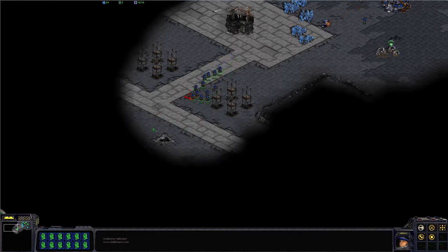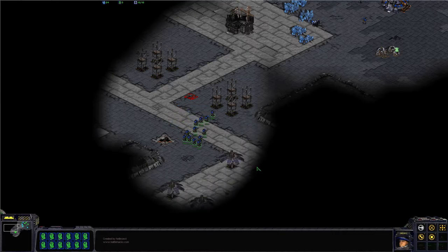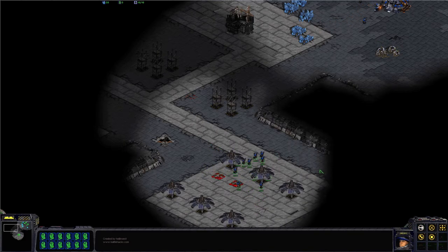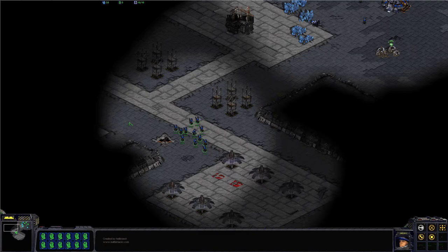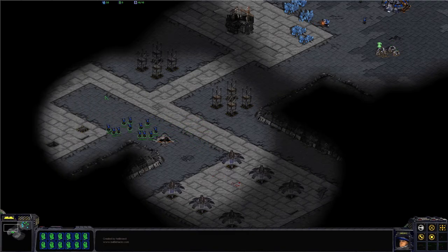We can still play it as a custom campaign. And here we have a bunch of marines. They are enough to keep your base safe. You can kill all the Zerg on this map here, just to kill some time while you're waiting for your SCVs to be built and for the resources to be gathered. But other than that, this mission isn't much of a challenge.